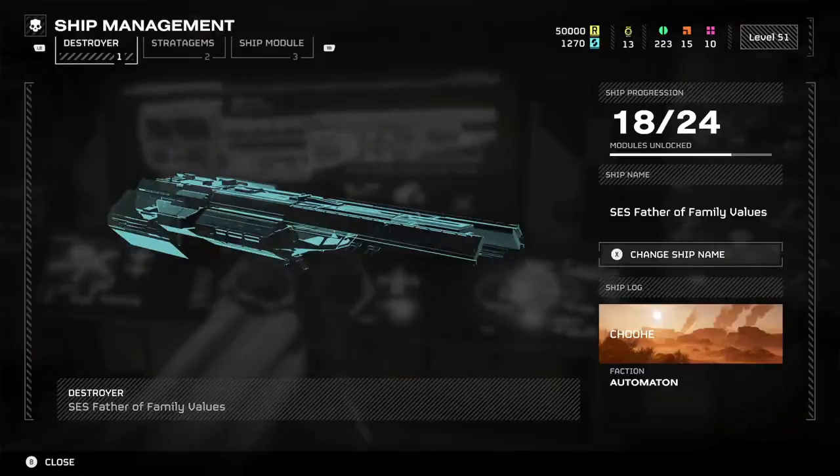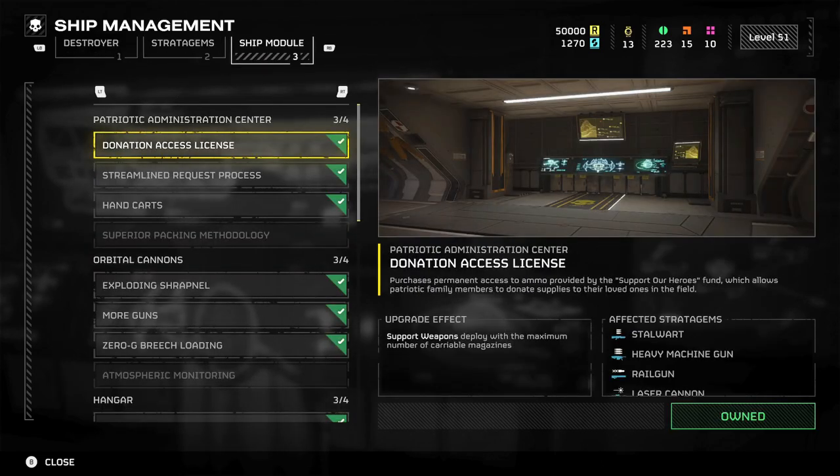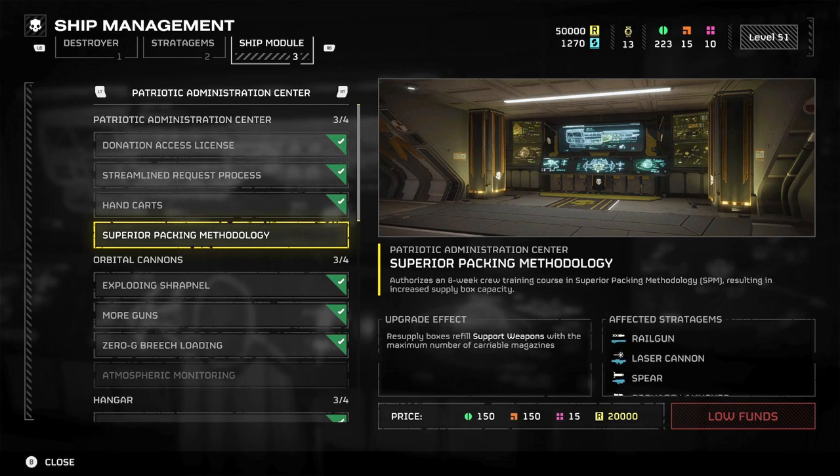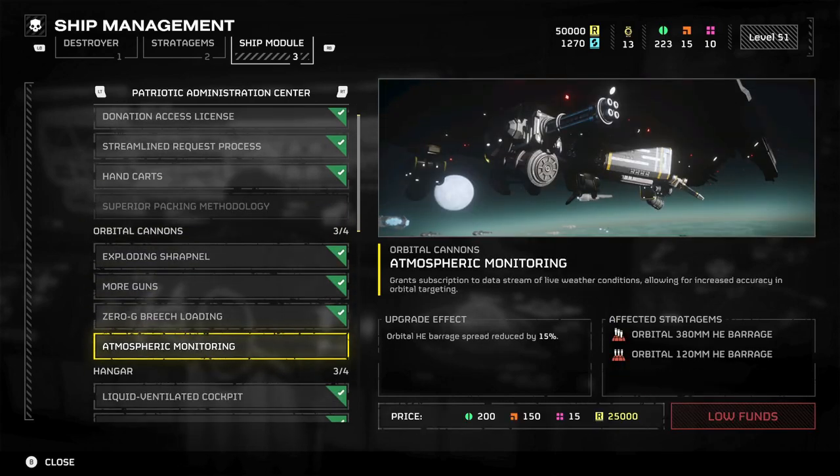Real quick, let's head over to the ship modules, as there were also ship upgrades added. First, under Patriotic Administration Center, we got Superior Packing Methodology — this will allow resupply boxes to fully refill support weapons. Next, under Orbital Cannons, is the Atmospheric Monitoring upgrade to the 380 and 120 Barrages, which reduces their spread by 15%.